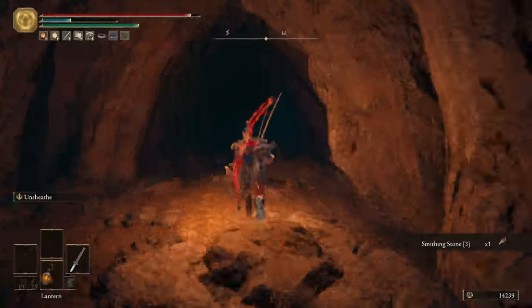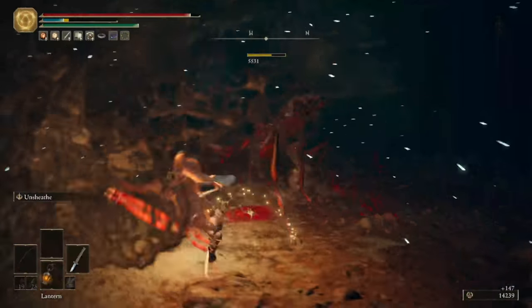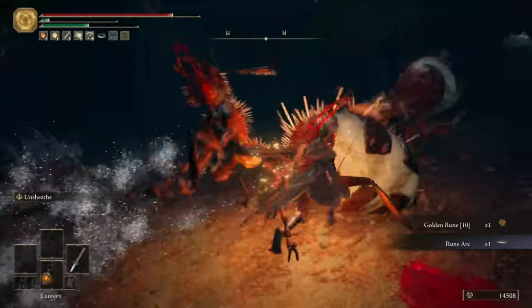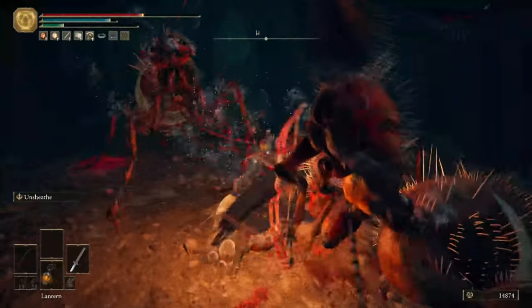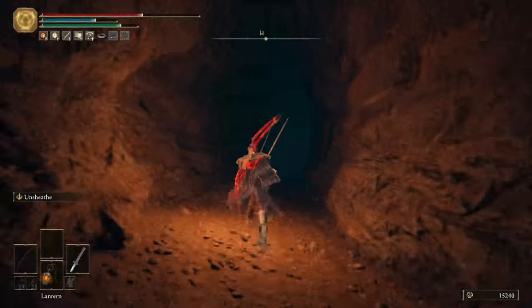In the next room, you can do an insane amount of damage to the ant with the Egg Sack by hitting the Egg Sack itself. He will drop a Rune Arc and a Golden Rune 10. Just be very careful, because a lot of ants on the ceiling will drop down and aggro as well. Once you've cleared them up, we can head out and enter the Ul Palace Ruins.